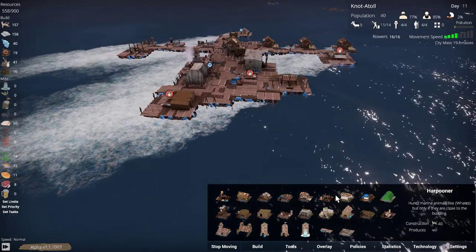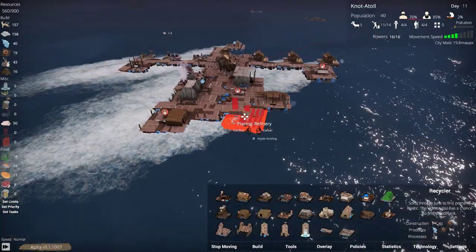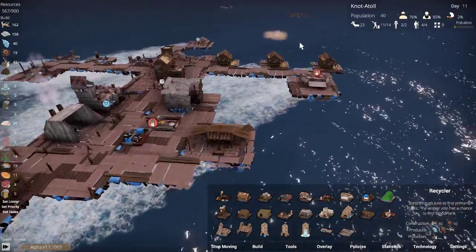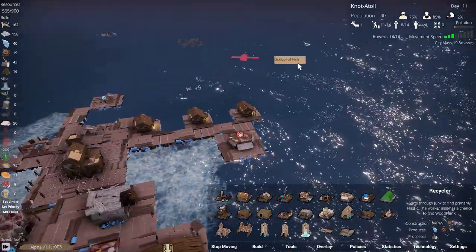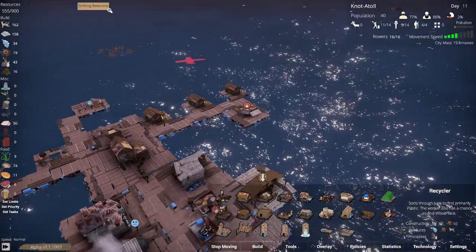The refinery makes fuel, and we have that blubber. We don't have any oil yet. Oh, what is that — a fishing school? Yeah, fish school. Fishing school! Let's learn about fish at the school. Edumication — good for post-apocalyptic places.